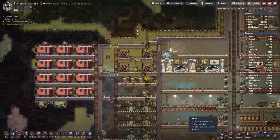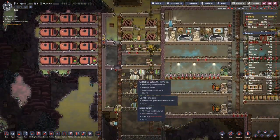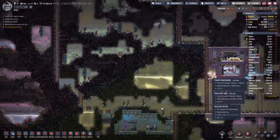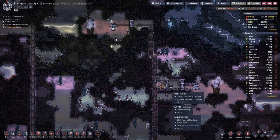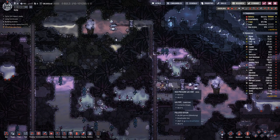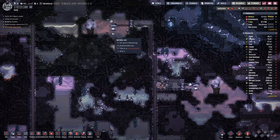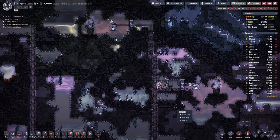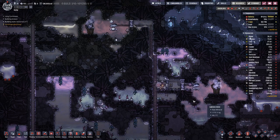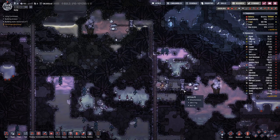We also had a bit of trouble with our natural gas because the pipe was blocked. We put in a high pressure vent, connected the second vent up, and now we should be good for quite a while.